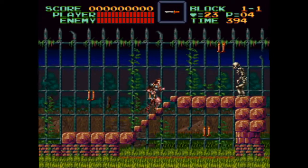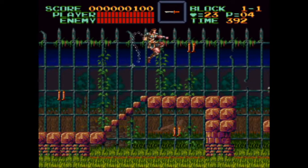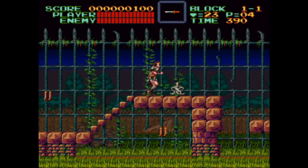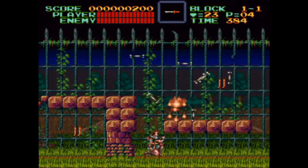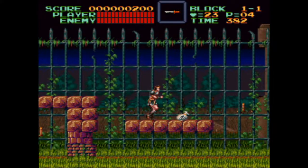Demons, like this skeleton, hate being on the business end of Simon's whip. They hate it even more if Simon has found whip upgrades inside candles. One upgrade transforms your whip into a Morningstar that does 50% more damage. This second upgrade greatly lengthens it.